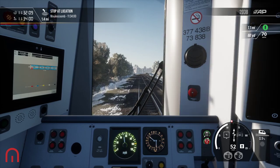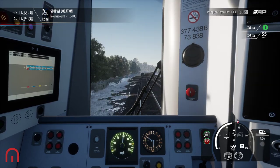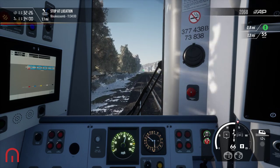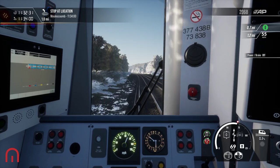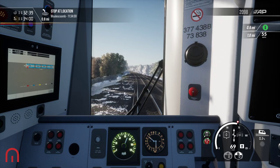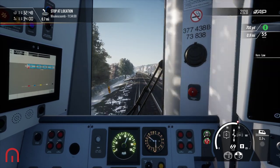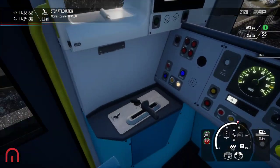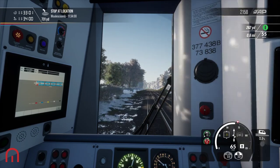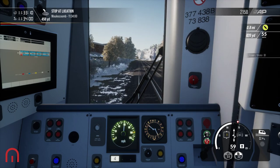Moulsecoombe coming up in 1.3 miles. I do like the 377, and I like the idea that they are bringing the London Commuter 377 onto the East Coast Way. They are replacing this whole train with the one from London Commuter because it is a much better model of the train — I do like the idea of what they are going to do.